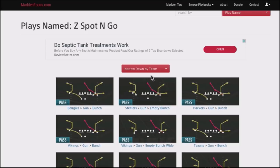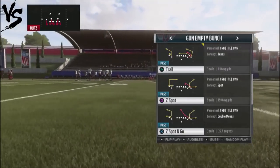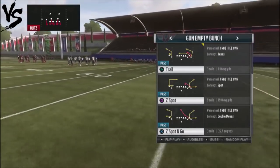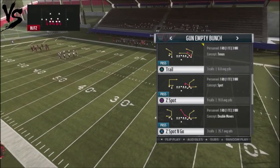A lot of zones don't play it correctly, so they're going to have to manually play that route or at least man up your guy. Even if they man it up, he's not going to be on him tight because this guy actually sits and then bounces really quick. It's very difficult to stop. It's a Z-spot-and-go — a good complement to the Z-spot — designed to get you big plays right down the middle of the field.